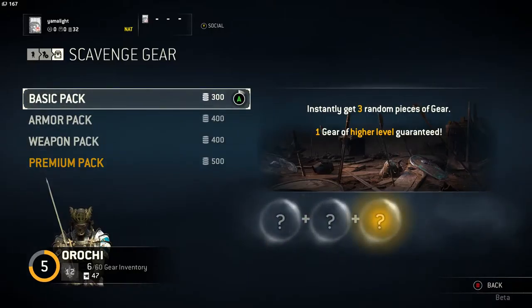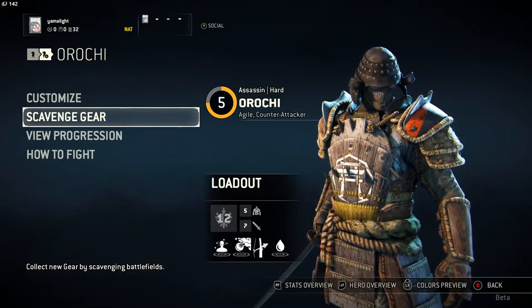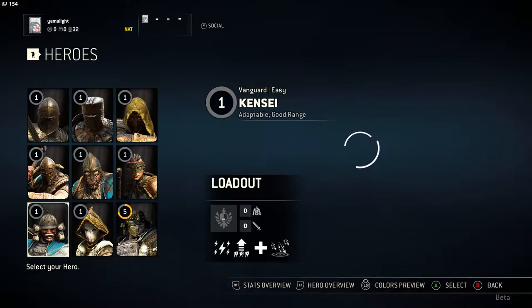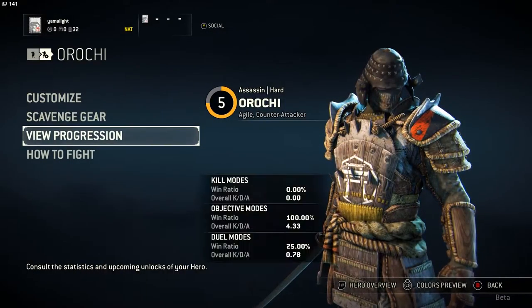The cheapest pack is 300 currency and the most expensive is 500 currency. By the way, the same amount of currency is required to unlock a hero, though I'm not even sure why that's required, because once you finish all the tutorials you have enough money to buy all of them anyway.